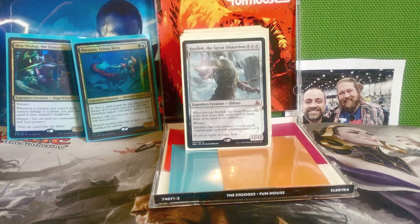Next is Kozilek, The Great Distortion — 8 and two colorless for a 12/12 Eldrazi. When you cast Kozilek, if you have fewer than 7 cards in hand, you draw cards equal to the difference. It has Menace. And you can discard a card with converted mana cost X to counter target spell with converted mana cost X. Kozilek, The Great Distortion turns every single card in our hand into a counterspell — even our lands can be discarded to counter a spell with converted mana cost 0.